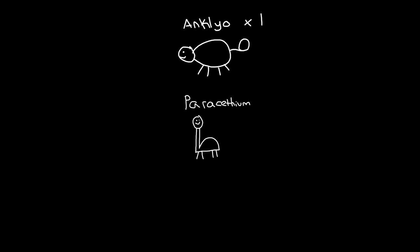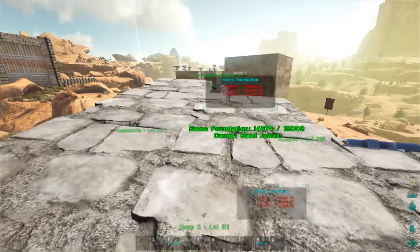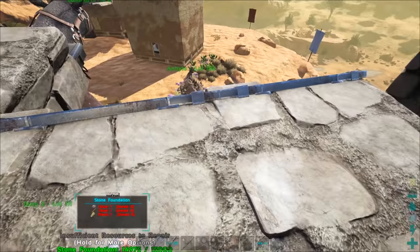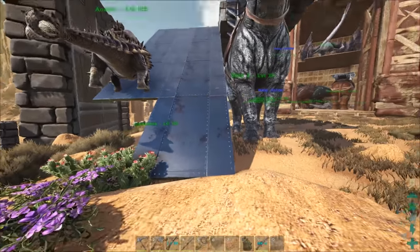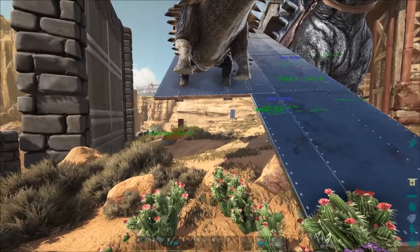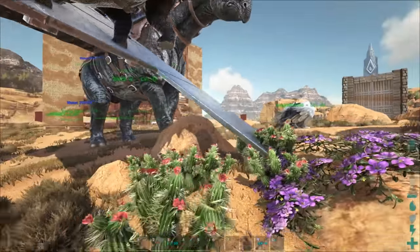A Parasaurolophus, and maybe a friend — though you can do this alone if you want. What you're going to want to do is build a structure on top of the back of this Parasaurolophus. All you need is some foundations on the back — really just one foundation right here — and then you're going to build a ramp straight down to the ground, so that an Ankylosaurus can walk up the ramp. Then leave a little open square right here, which is basically where the rocks will slide into.